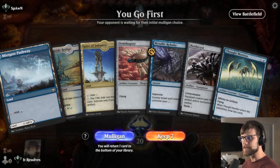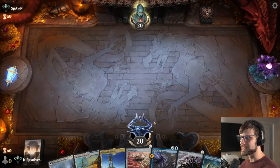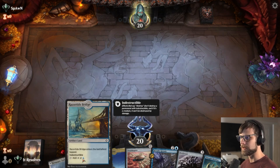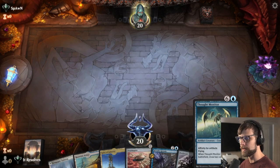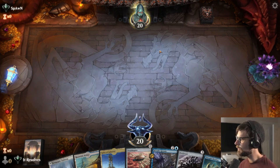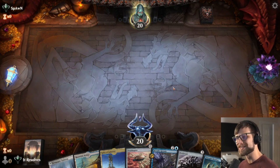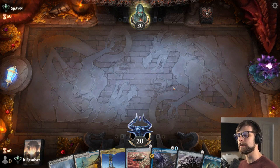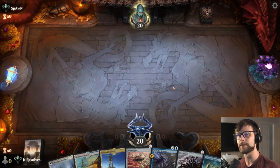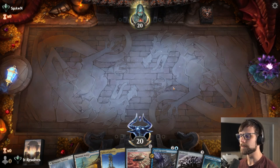Here we are for game number three — we'll try this, it's not necessarily a great starting hand but we do have an Ornithopter with a turn two Metallic Rebuke if we choose, and we also have the Razortide Bridge right off the bat with the Thought Monitor for that affinity hit. I just want to reiterate we've been doing those MTG and Chill videos as a practice run for some of the decks — this is really the first time we're getting a practice run before the true run.